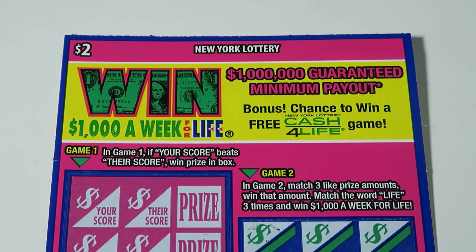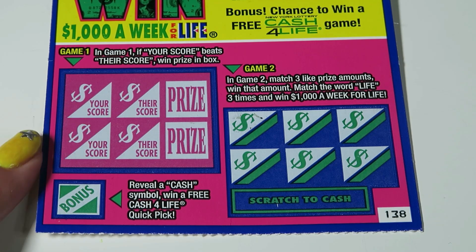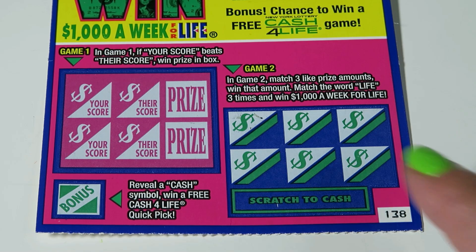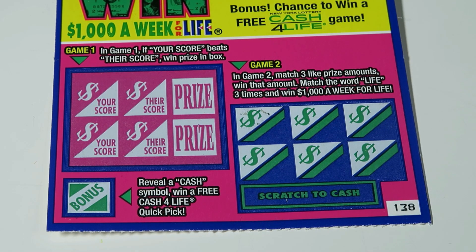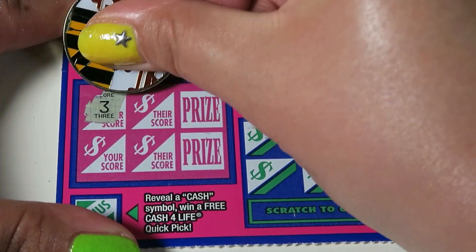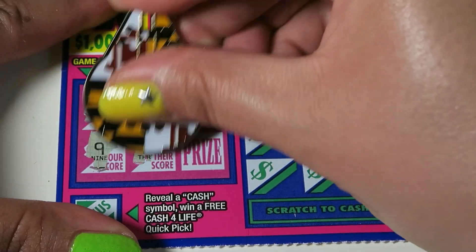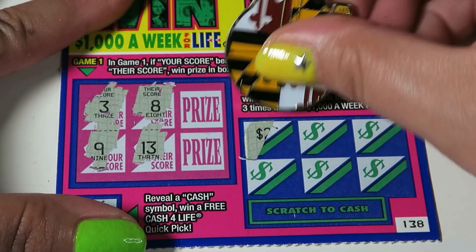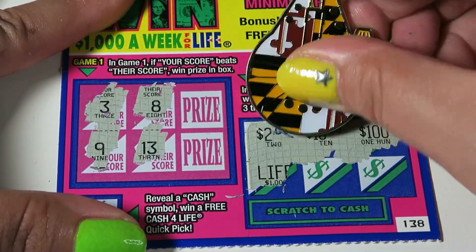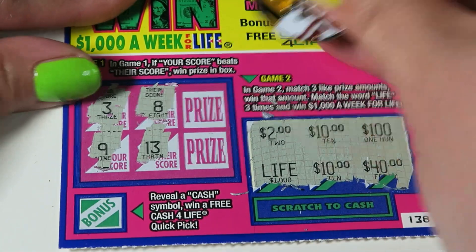$1,000 a week for life — Win for Life. There are 3 play areas; you're looking to beat their score. Bonus spot: if you get cash, you get a quick pick ticket. You're also looking for 3 like symbols on the right-hand side. Our number is 3, they have an 8. We have a 9, they have a 13. We have 2, 10, and 100. Life, 10, and 40 — nothing over there.